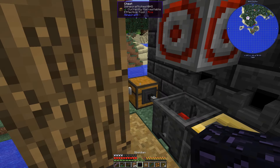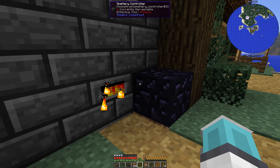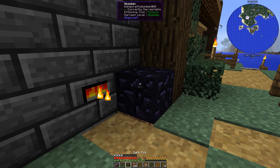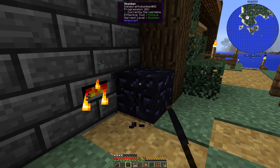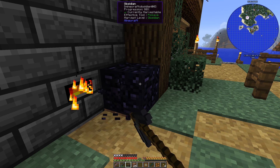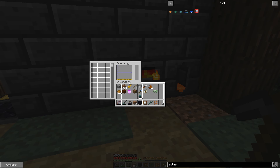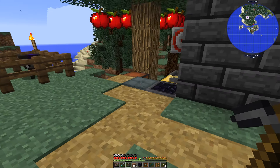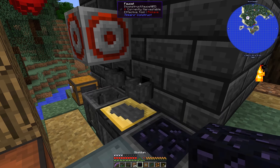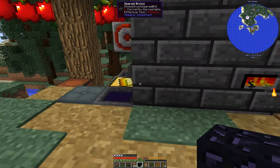I also added an automatic output system for the iron, or whatever we decide to use. Oh, thank goodness — a dark pig, which we need to recharge. But I've taken all the machinery down because I haven't decided where I want to put it yet. Yeah, we've got one in gold. Let's empty the system and put everything back.